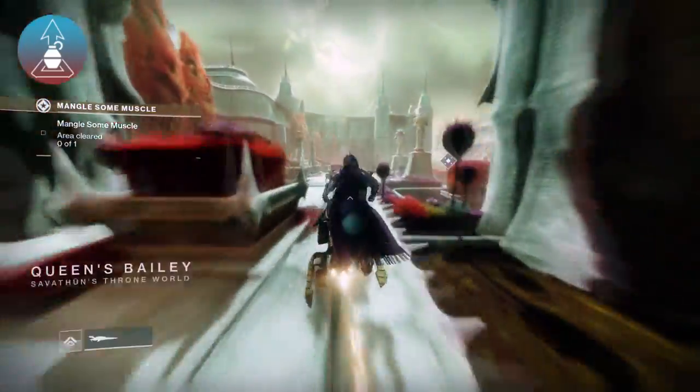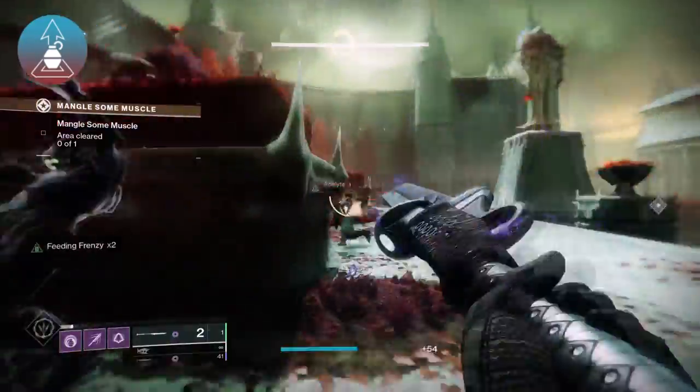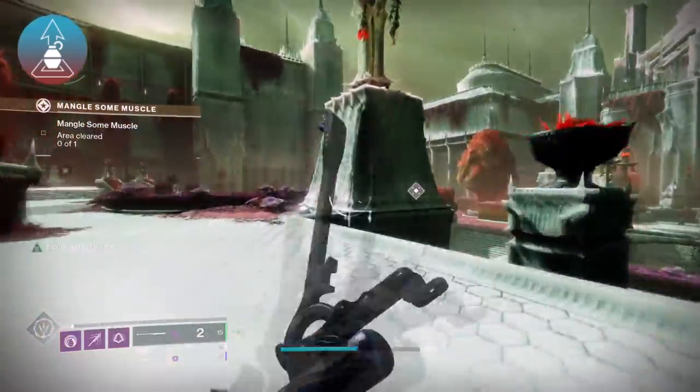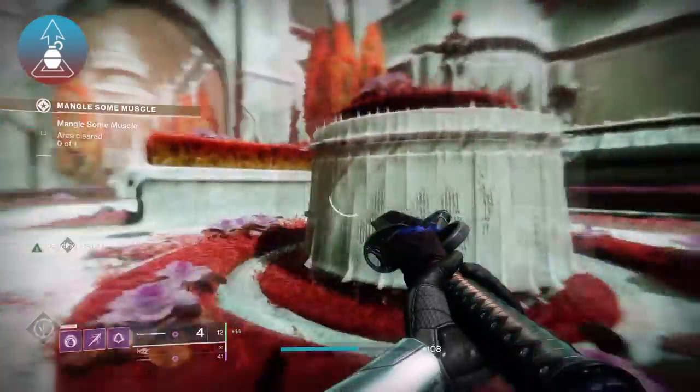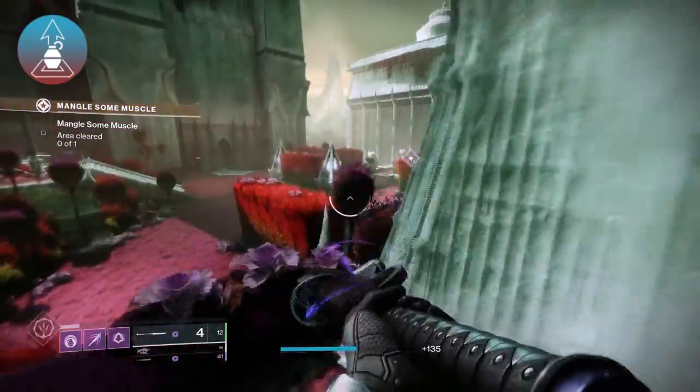Next up, we've got Hake Breach Armaments. This weapon deals increased damage against vehicles, turrets, barricades, and stasis crystals. At face value, this does seem to be one of the weaker traits here, but maybe with a stasis build, the increased damage against crystals could be quite nice.